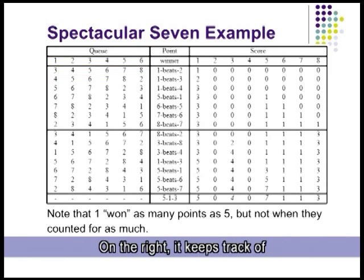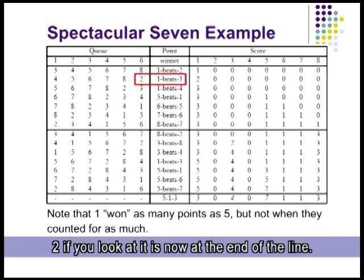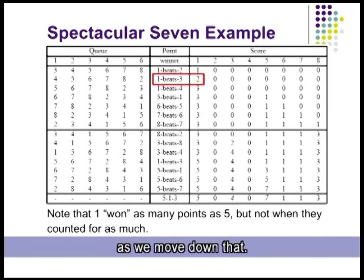On the right, it keeps track of how many points each player has. After the first point, if one beat two, one would have one point. Then if we look at the queue on the left on the second row, one is going to be playing three. Two is now at the end of the line.